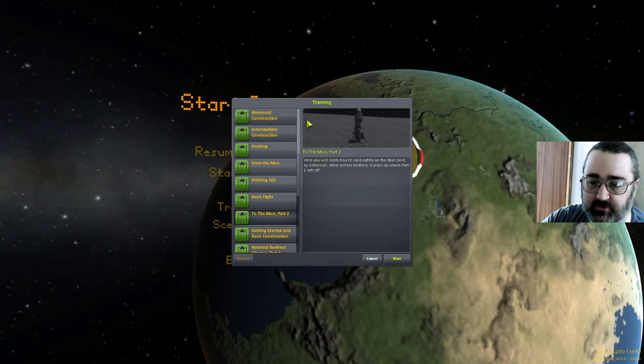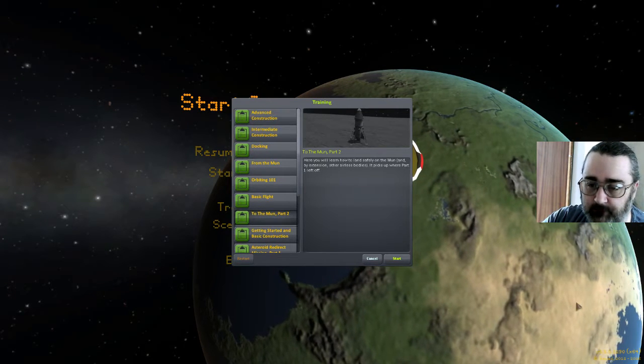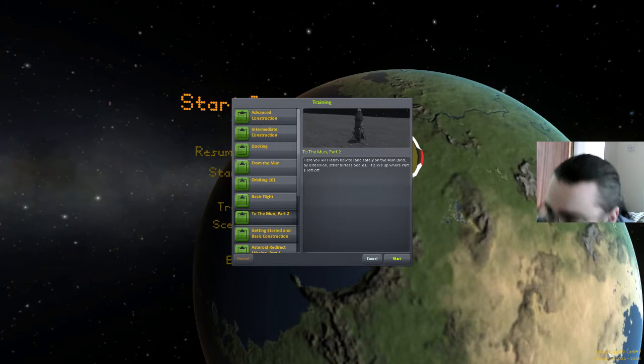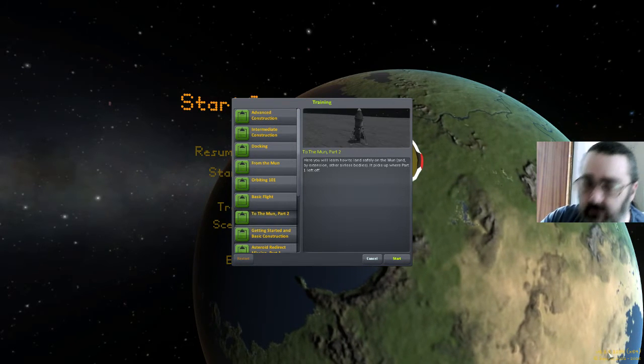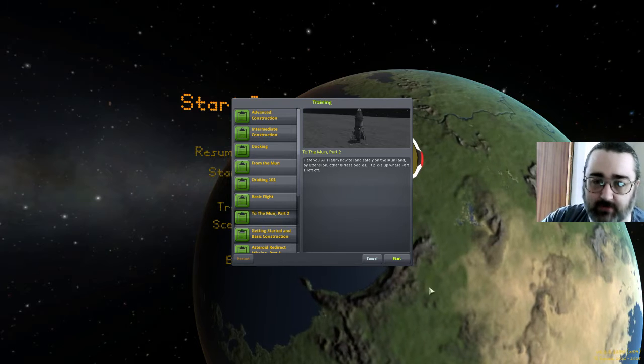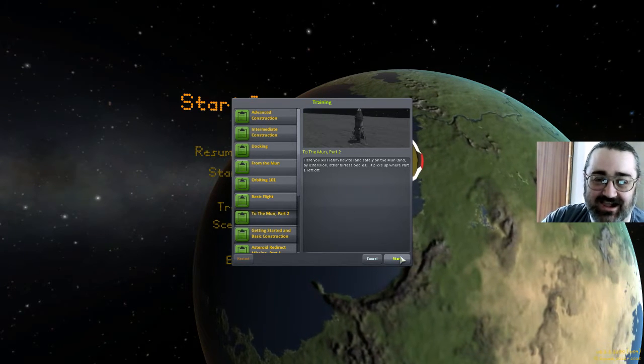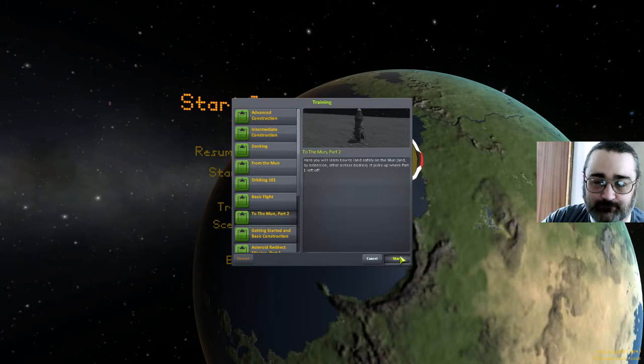My tutorials are still in a strange order. I am now in version 1.1 — there's been a recent update. It hasn't changed the order of the tutorials though. Let's see if it's changed the nav ball color thing.